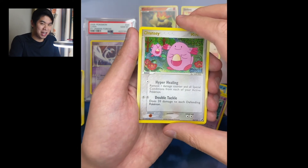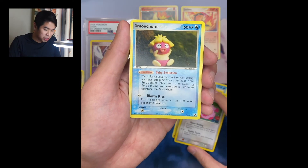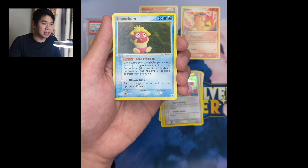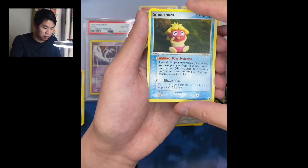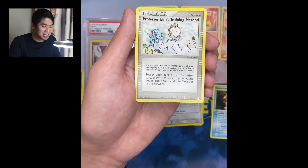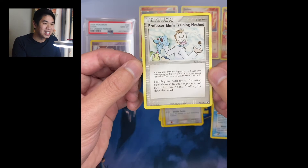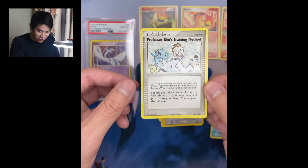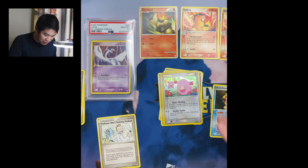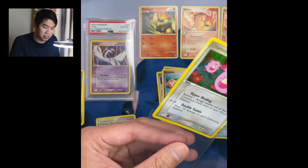For our rare card, we have... Smoochum. Two misses, but not upset at all, because I already have such a great pull in the Chansey. We have the Smoochum. We have another Quilava. Oh, and this is the Professor Elm's Training Method I was talking about, where the three starters... Really, really nice. Unfortunately, it's not a holo or a reverse holo, but this was so much fun opening up the EX Unseen Forces.